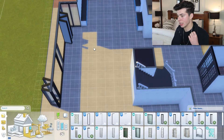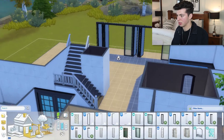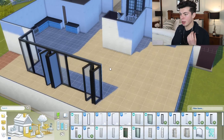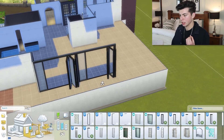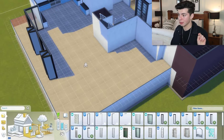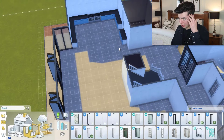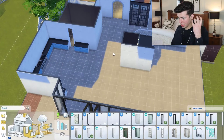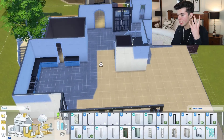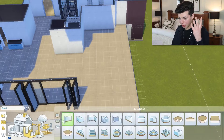We have the kitchen and I'm going to do a dining space here with just a round table. This is hard — this is why I'll be hiring an architect when I'm building my future home because it's too mentally draining having to think so much all the time. I'll come down here and do a wall for the living room.